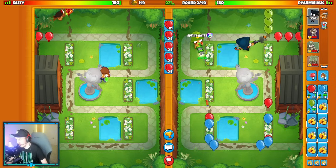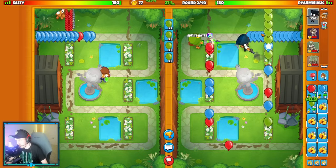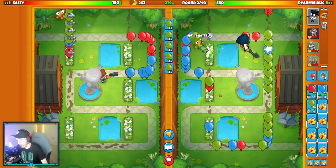Just target my Dartling here and try to leak as minimally as possible. Should I send them space greens? I don't know if space greens do anything against that Trip Dart. They might — I think they just bought more pierce on it, so they're good against space greens.